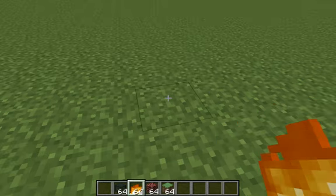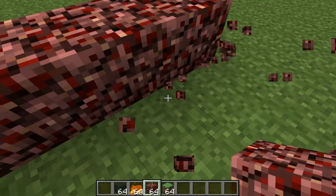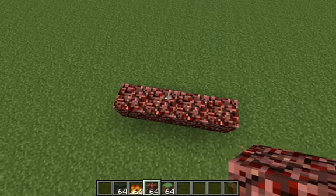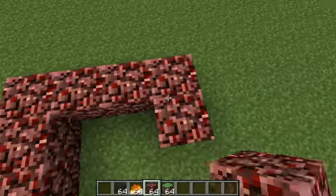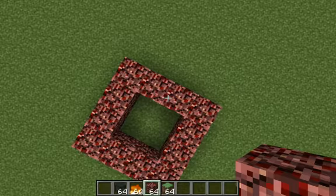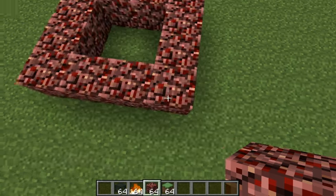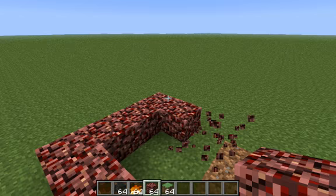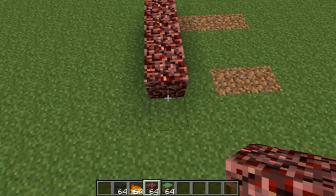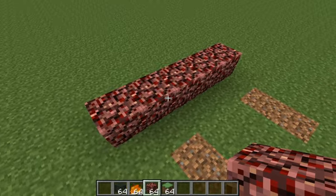Over here — you can still see it. I'm gonna make a line of four above; it's gonna be four by four. Wait, no, it's not four by four. Sorry, I messed up — don't do four by four, do five by five.